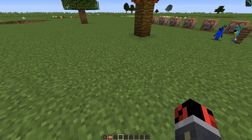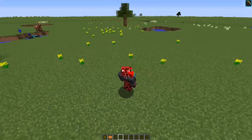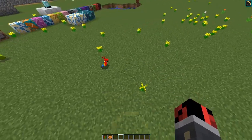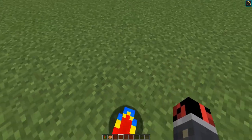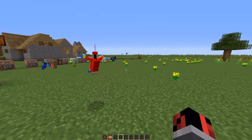If a parrot is tamed and you right-click on it — look at that, this is the coolest thing ever. You can make them sit on your shoulder and go around. Also, if you jump, they will fall down, so don't jump while you have parrots on your shoulder.